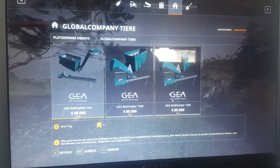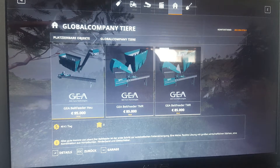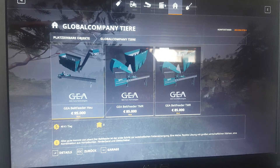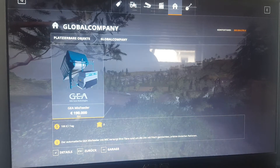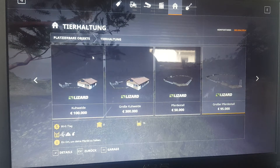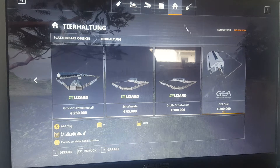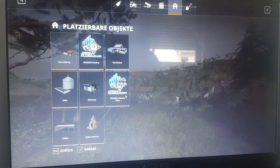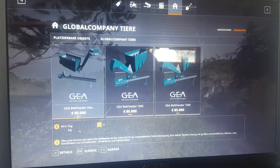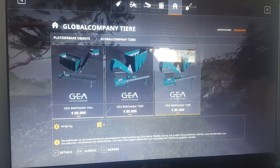We're not going to be testing out Maize Plus because we don't have Maize Plus on our map. We're going to be placing this belt feeder. Now we need to go into animals because we need the GEA Coastal. This one costs $40 per day, this one also costs $40 per day, and this one as well.